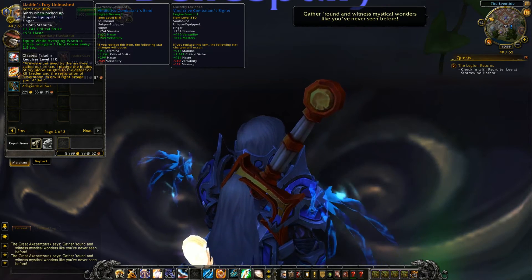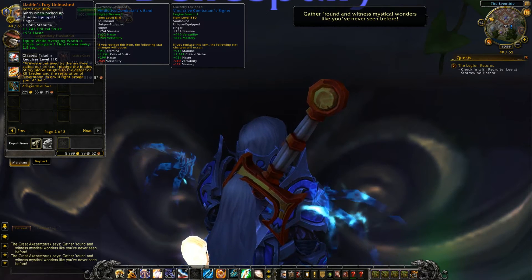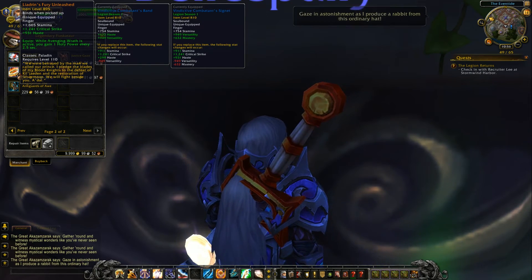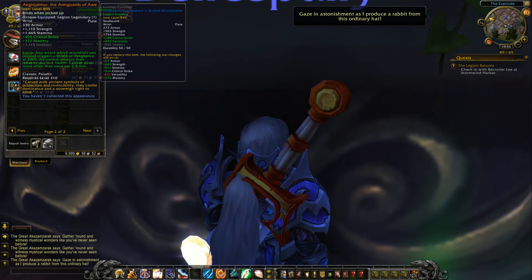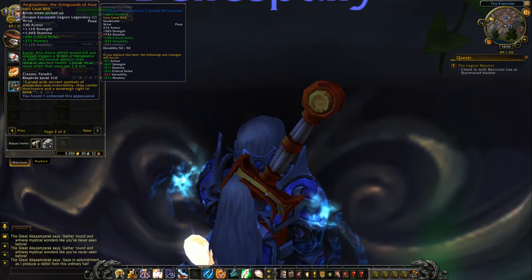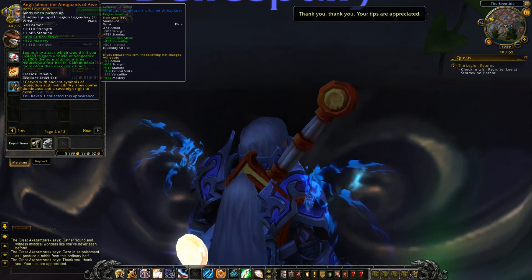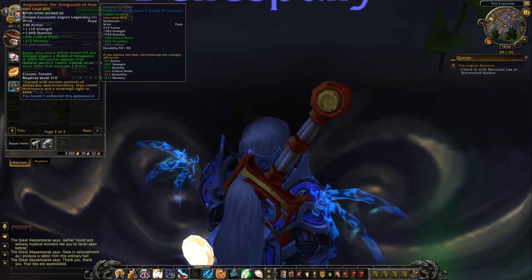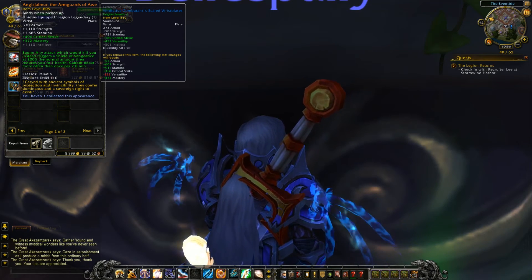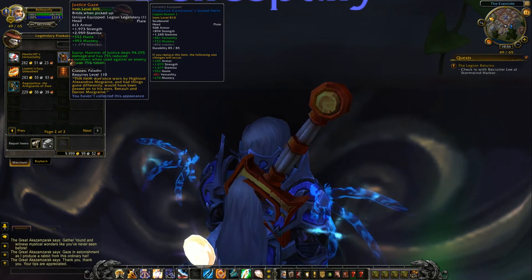Another ring — critical strike and haste. While Avenging Wrath is active, you gain one Holy Power every 2.5 seconds. You also have a wrist piece — critical strike, mastery, or intellect depending on your spec. Any attack which would kill you instead triggers a Shield of Vengeance at 200% the normal amount, then reduces you to one health. Cannot occur more often than once every 2.8 minutes.